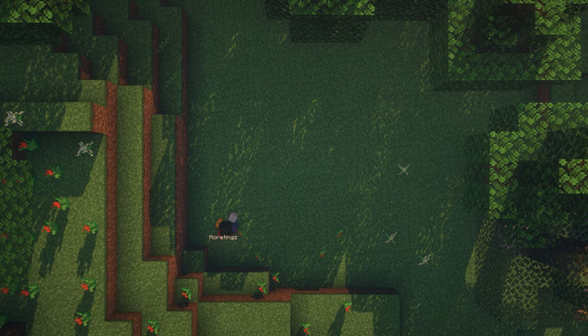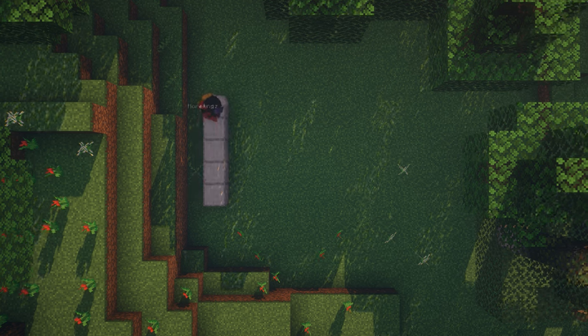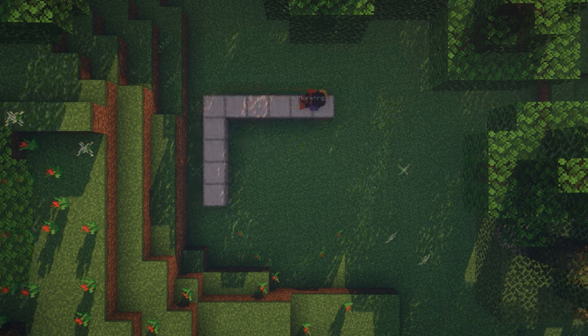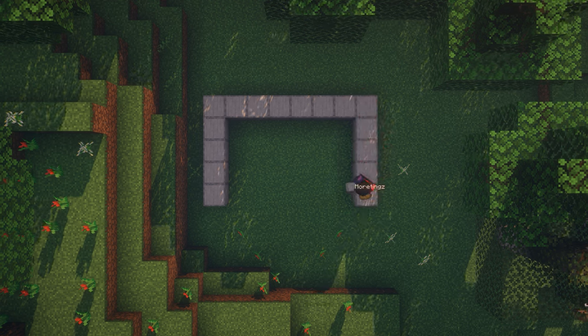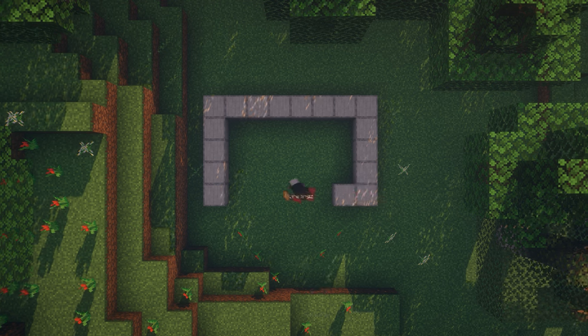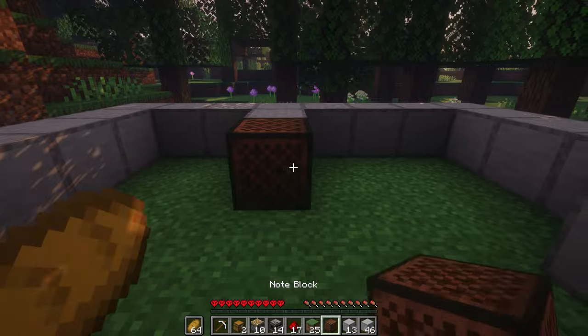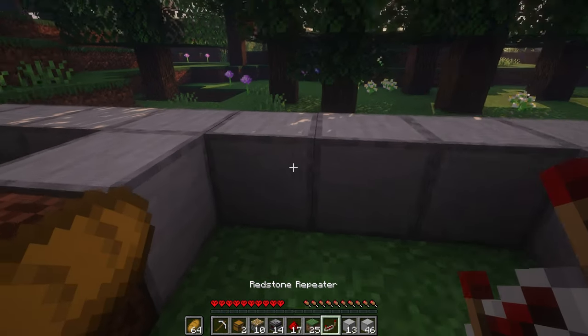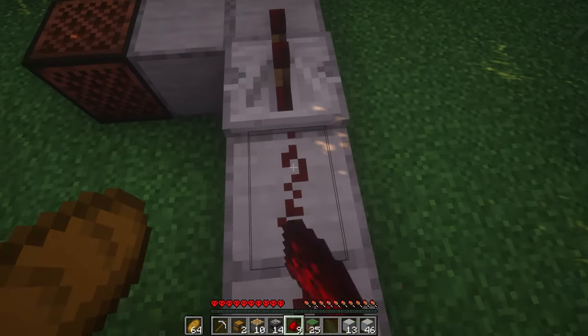First, build exactly what I lay out with your building blocks. You should use 18 building blocks for this step. Then, place a note block against this block, and place a repeater here set to two ticks. Then place redstone on top of the rest of the building blocks until you run out of redstone.